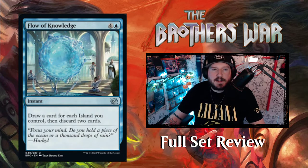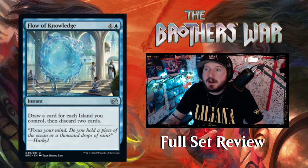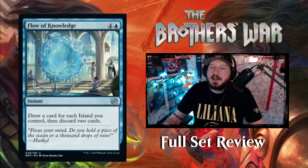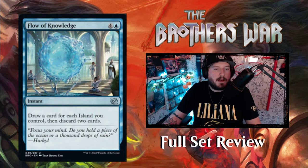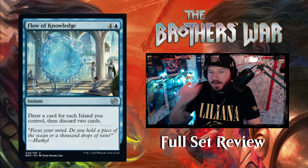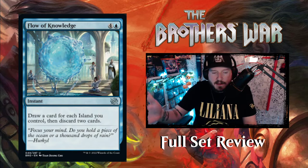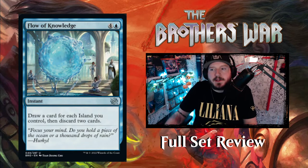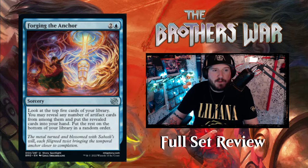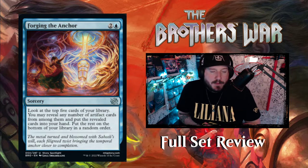Next up we've got Flow of Knowledge — four and a blue for an instant: draw a card for each island you control, then discard two. This is going to be awesome in mono blue decks. It's going to be okay in Dimir or Azorius decks too. You obviously want the most islands you can to cast this and get the most out of it, but it's going to be good either way.